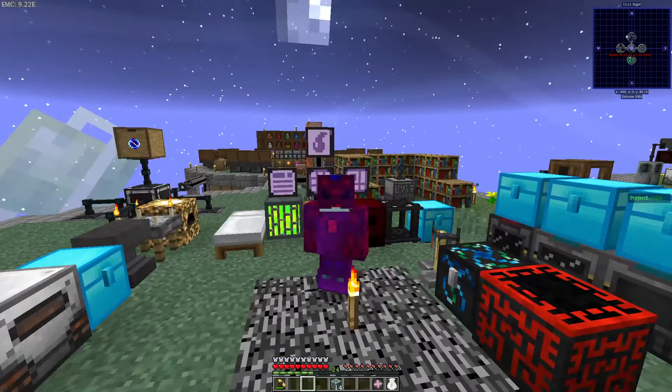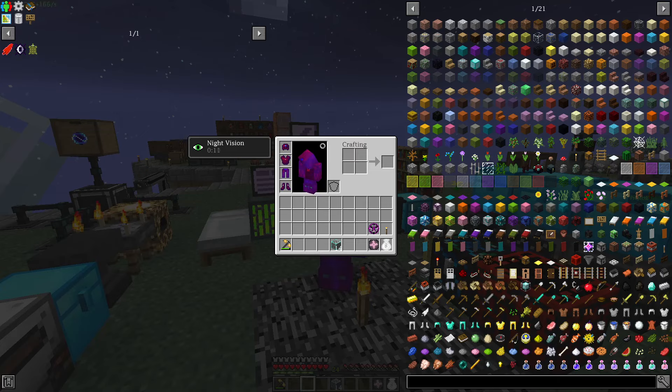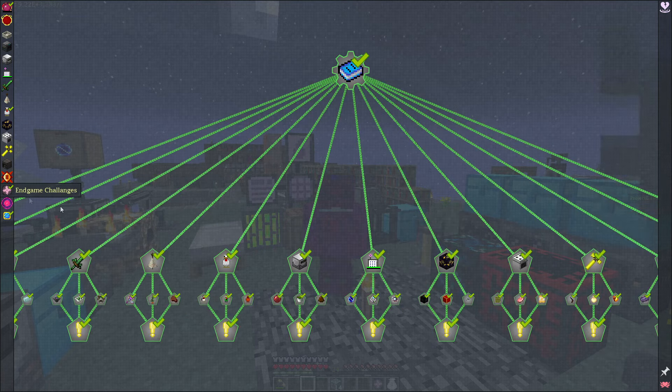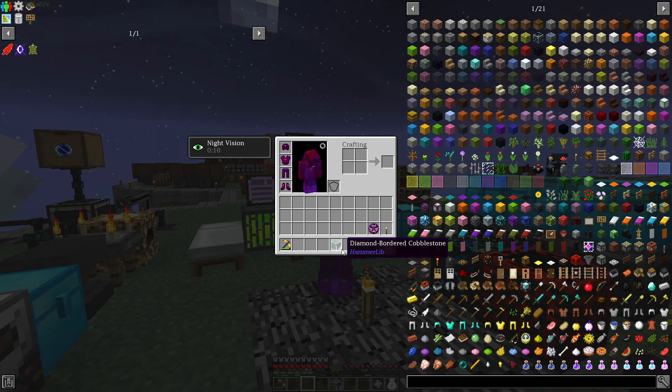Hello everyone, my name is Cycle. This is Project Overpowered Skyblock episode 25. In this episode we're going to unlock the creative chapter because we completed all the endgame challenges. So we got this fancy 14 diamond border cobblestone.